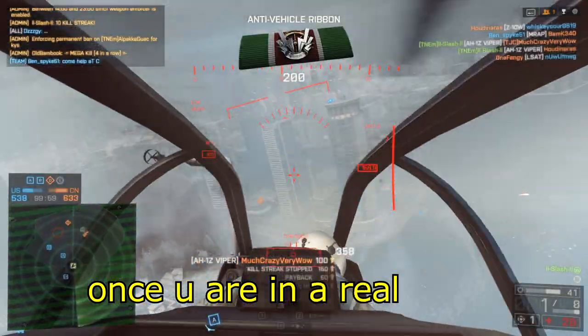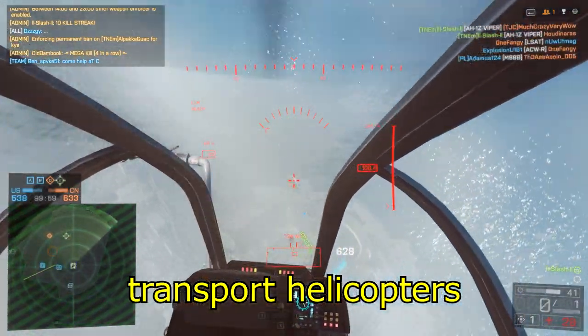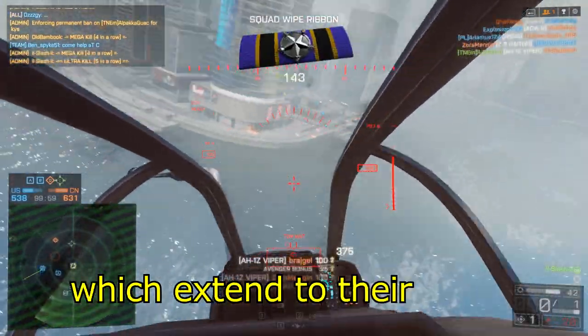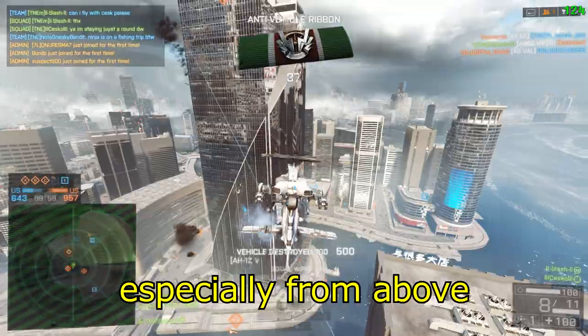Once you are in the real game, start by practicing your TOWs on transport helicopters. These things have massive hitboxes which extend to their rotors, making them very easy to hit with TOWs, especially from above.